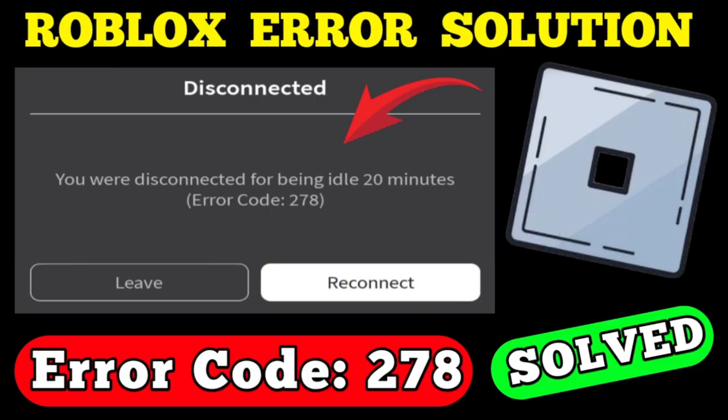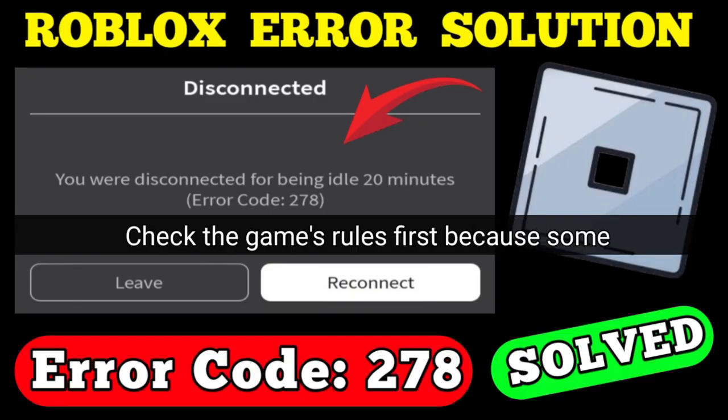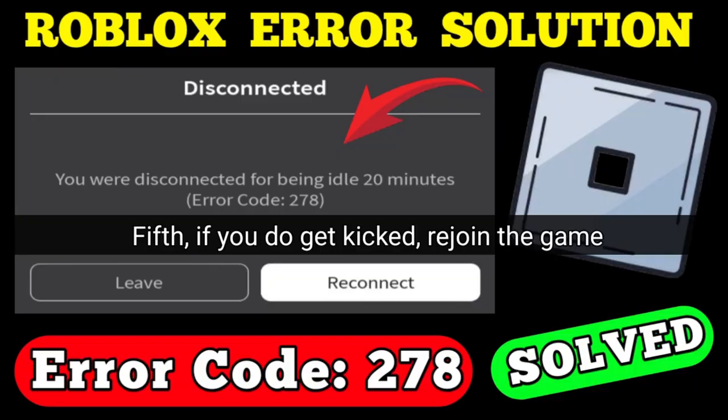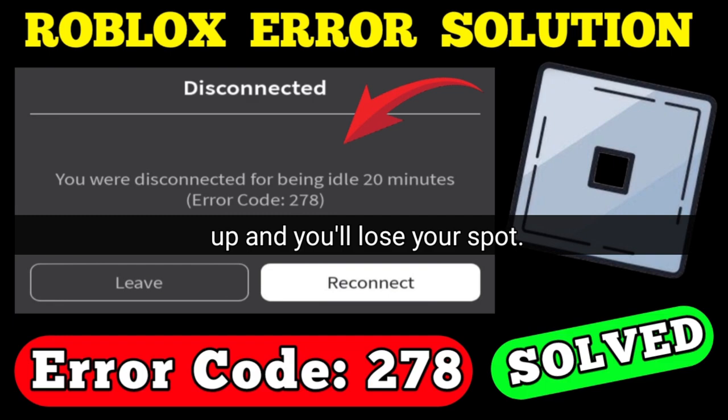Fourth, you can use an auto-clicker to simulate activity, but be careful. Only do this if the game allows it — check the game's rules first, because some developers might ban you for using one. Fifth, if you do get kicked, rejoin the game right away. Don't wait too long or the server might fill up and you'll lose your spot.